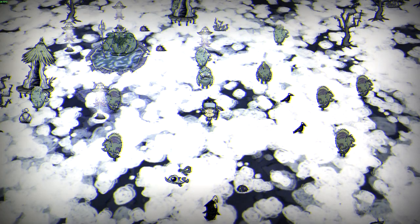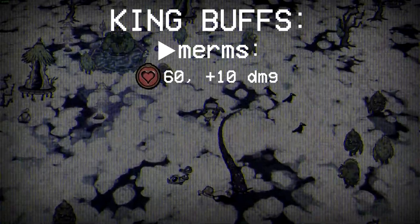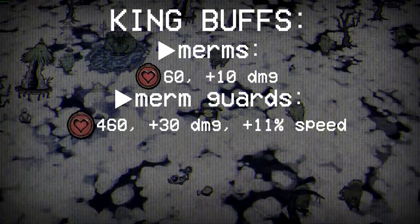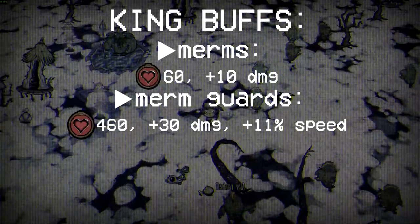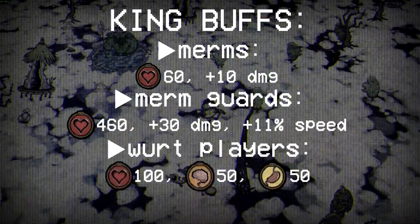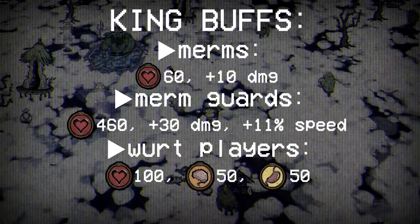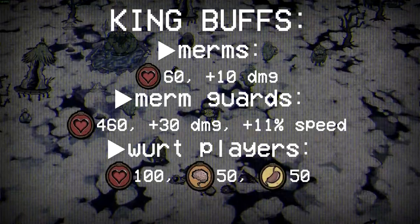The Merm King will buff all Merms and Wirt players on the server while he's alive, giving Merms a health and damage buff. Merm Guards also receive this buff, however it's even more potent, giving them a greater health and damage increase as well as a slight speed buff. All Wirt players gain a total of 100 health, 50 sanity and 50 hunger, and some badass war paint. As long as the King's subjects continue to feed him and keep him alive, the buffs will last.